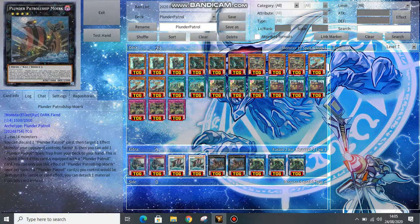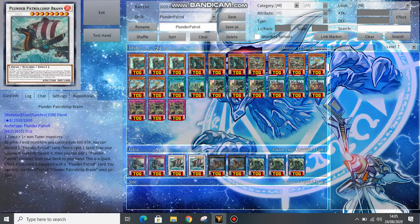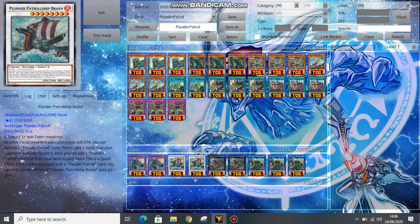We have two copies of Plunder Patrol Ship Mork, an Xyz monster. Similar to Brawn: you can discard a Plunder Patrol and then banish one effect monster your opponent controls, and then add a Plunder Patrol Spell or Trap. The effect is a quick effect if equipped with a Plunder Patrol, similar to Brawn. Brawn searches monsters and Mork searches a Spell or Trap, and spells and traps are very good.